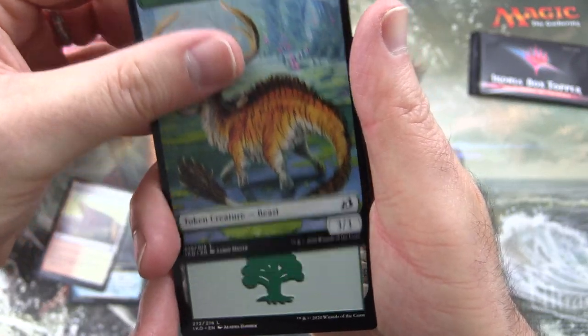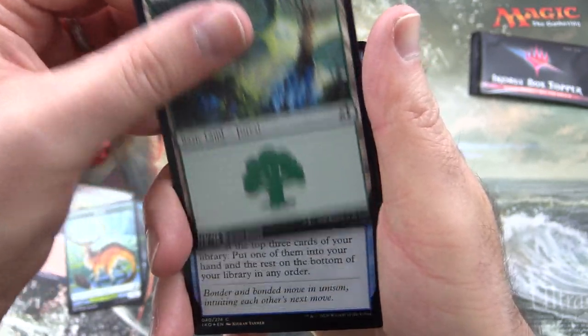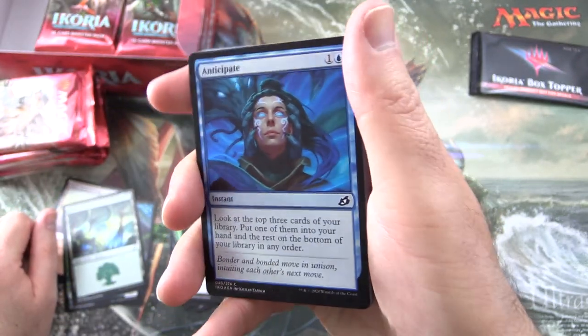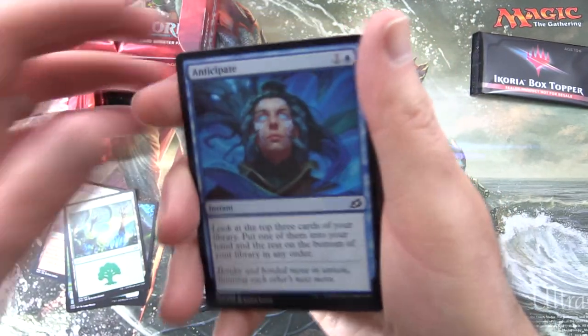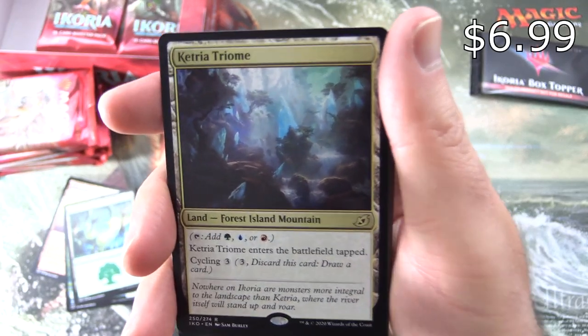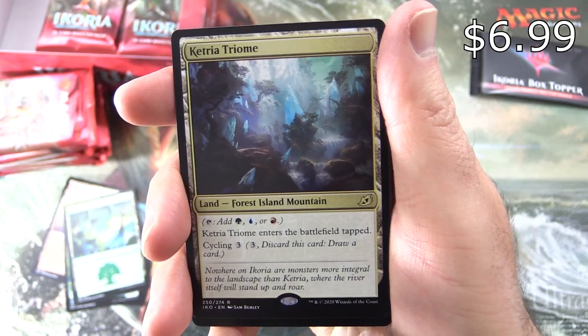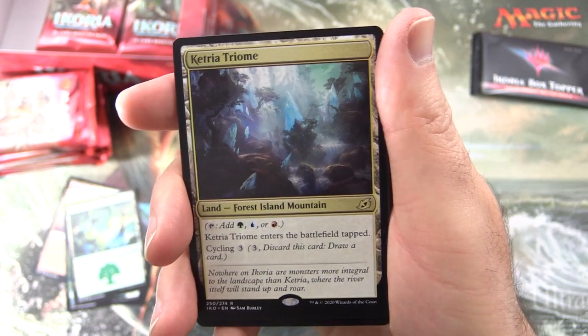We have a Beast Token and a Forest. And a Foil - Foil Anticipate. With a Ketria Triome - nice! It's a land, Forest Island Mountain. You can tap it for green, blue, or red. And it has Cycling for three - very cool.